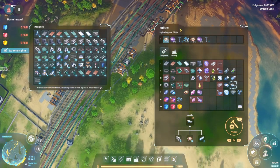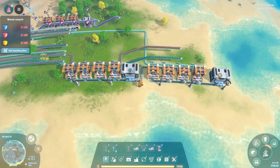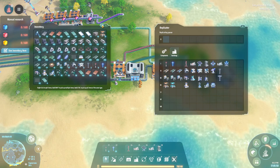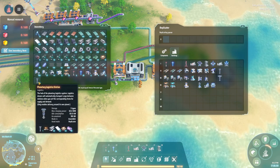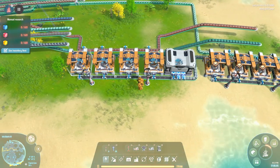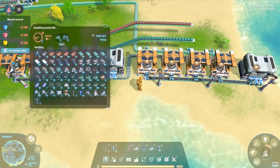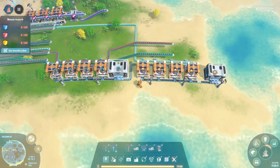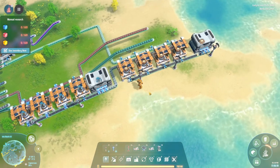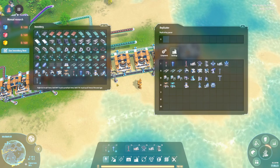Let's just give that a second. While we were making our two planetary logistics stations, I decided to quickly set up a production line of the microcrystalline components and the processors, because we're going to need a lot of them. So I quickly set that up and we already have 64 of them - very nice.